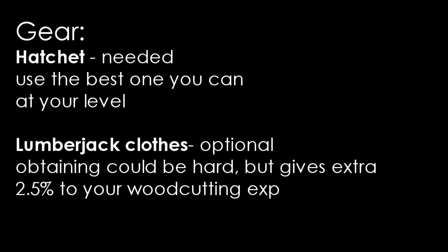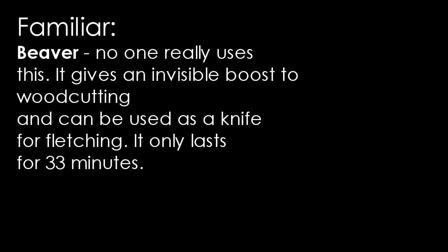For gear, you're going to need a hatchet, and if you can wield it that's awesome. If you want, go get the lumberjack clothes from the Temple Trekking minigame — that will give you an extra 2.5% experience per log when woodcutting. A familiar, if you want, is a beaver; no one really uses this but it does give an invisible boost to woodcutting and it lasts for 33 minutes.